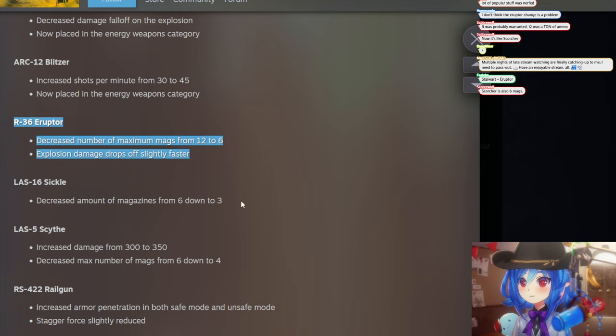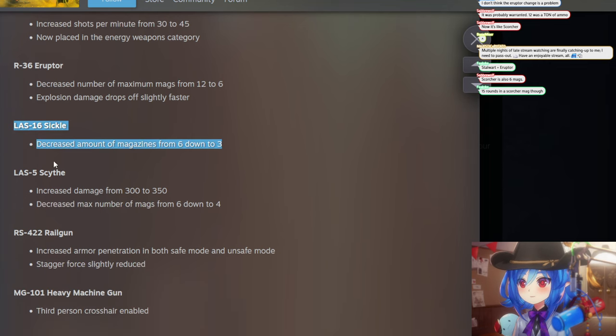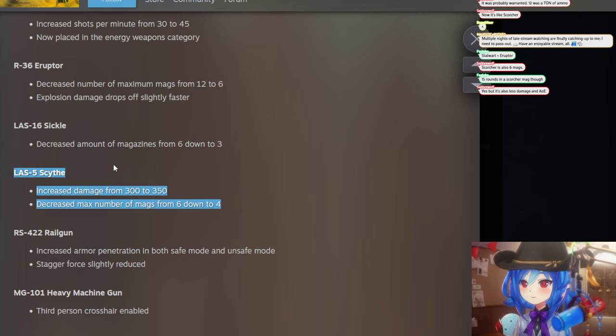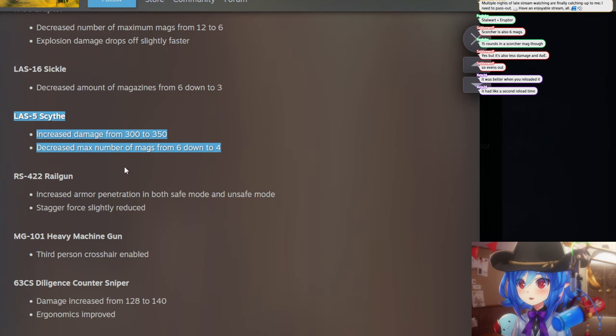Sickle: decreased amount of magazines — but this is fine because it's a laser weapon, so if you have to reload you already kind of messed up. The Scythe got increased damage, but I'm pretty sure the Sickle still outperforms it — it does 55 damage per bullet and you can just keep shooting it. Sickle is incredibly strong.